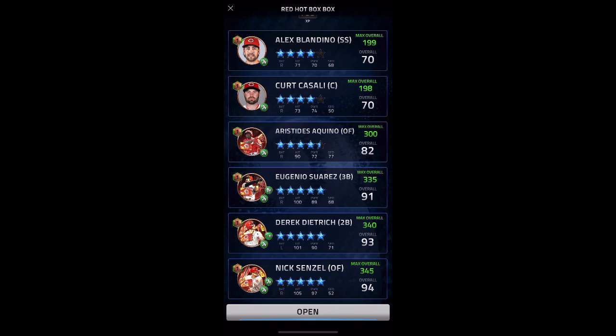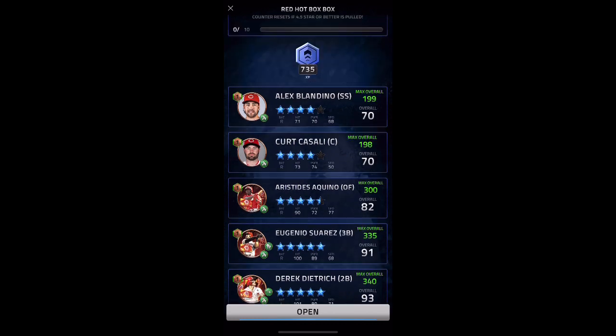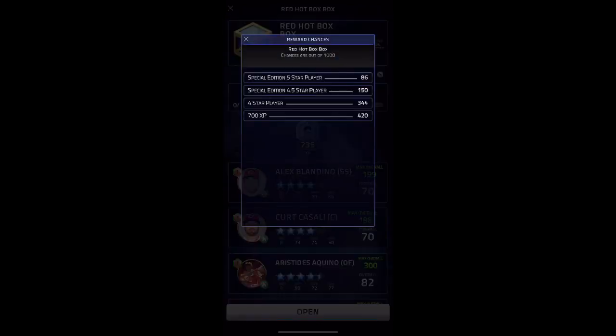Also, this Nick Senzel, which would go straight into my team. Looking at the odds really quick on this — 8.6% chance to pull a 5 star, which is pretty good. In my opinion, not bad at all.